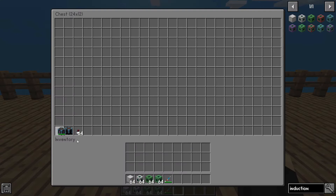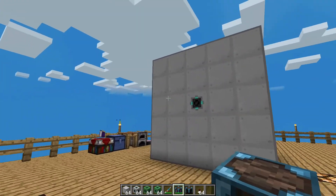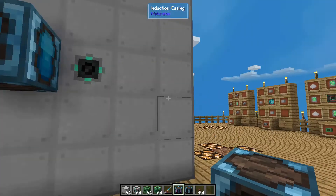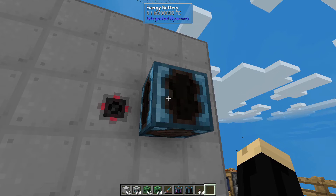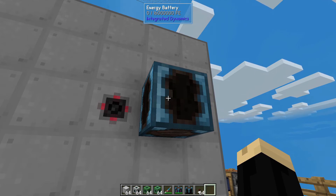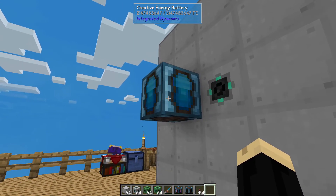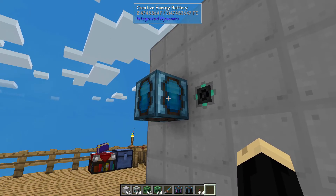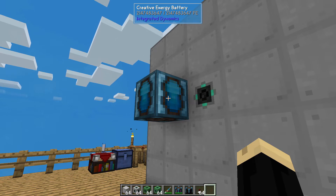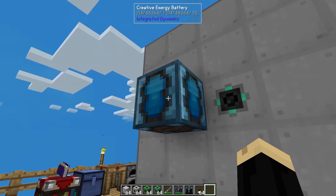I've grabbed a creative energy cell — that's something you can only get in creative, and it's unlimited power. I also have an energy battery, a relatively large one that's empty. This one has the ability to hold about 1.6 billion RF. A creative energy cell is going to just create power non-stop. You can be connecting power from anything: a generator, maybe a culinary generator with food singularities, a fission reactor, fusion reactor, matter overdrive reactor, solar — whatever power source you have, this is just taking the place of that for this example.